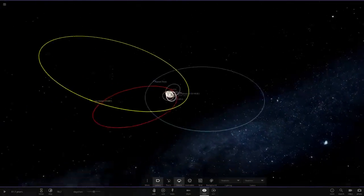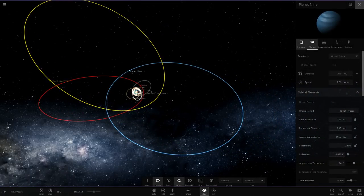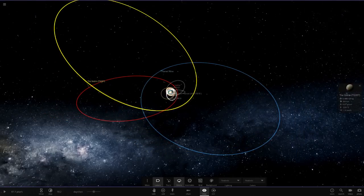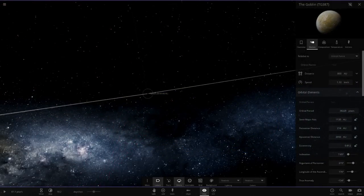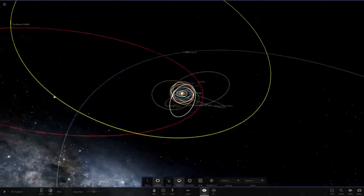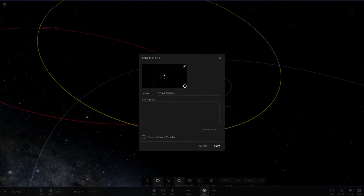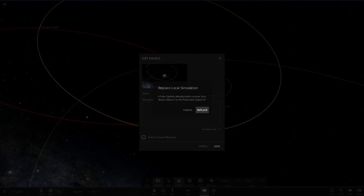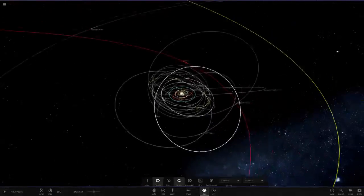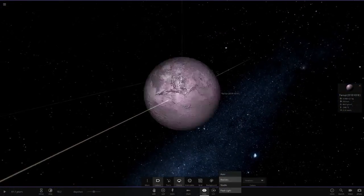So we've got 'Far Out,' the Goblin, and Planet 9 in there — even though it may not exist, it's nice to have. We've got two new customized objects now. I'll go ahead and save the simulation — the system is updated. There's my new 'Far Out' object.